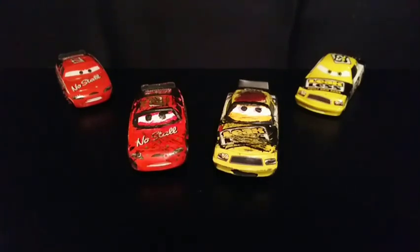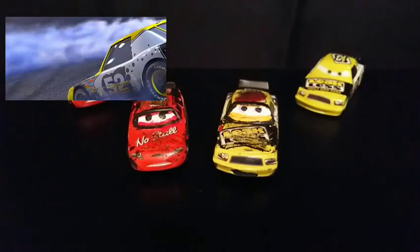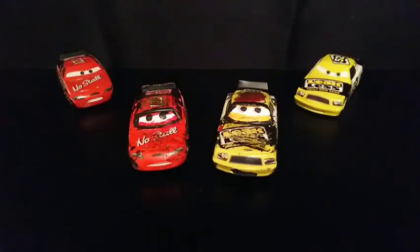These two appeared in Cars 1 during the Dinoco's All Mine scene, in which Claude Scruggs, in the middle of all the chaos, manages to come to a complete stop with Octane Gain. Octane Gain is then driven away by some other Piston Cup racers, which leads Claude to look to his side — and next thing he knows, he's upside down on the roof of Todd Marcus. This is a really iconic scene.